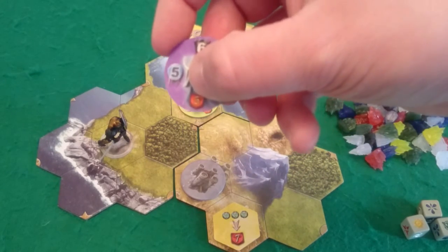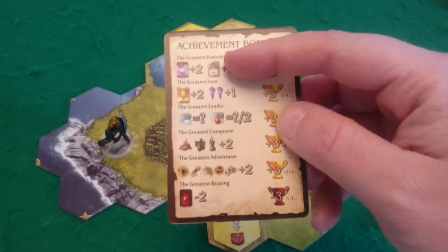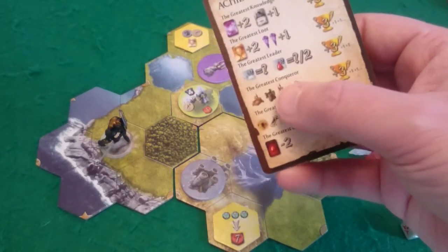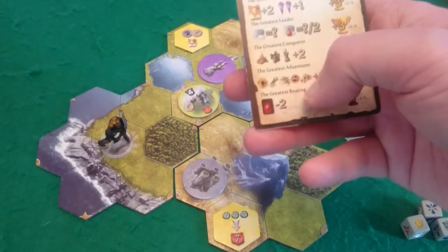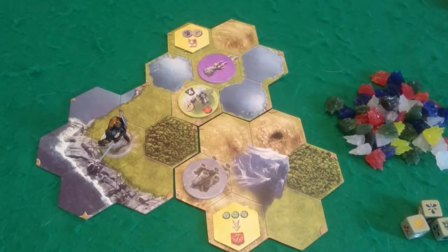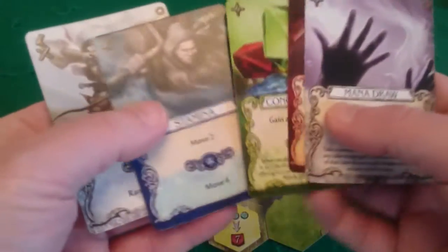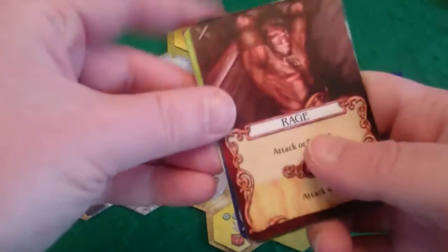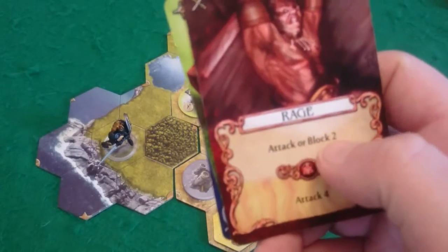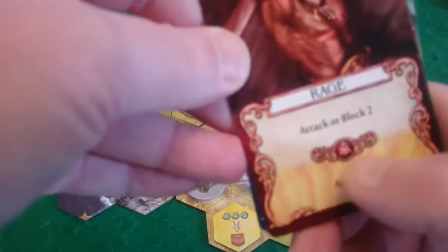You'll also get fame at the end of the game for achieving various things such as gaining cards, gaining crystals, and defeating obstacles like mage towers, keeps, and various monster locations. There are a lot of different ways to build up your fame, but the main thing is moving around and fighting. You have your hand of cards, and each card shows what it does. For example, rage does attack or block two, so you could use it to attack a creature or block a creature attacking you. There's also a red mana symbol - using a mana die with the red symbol gives you the stronger power on the card.